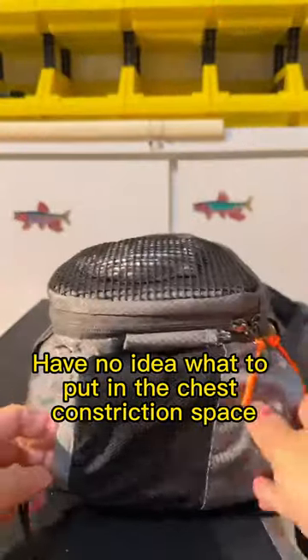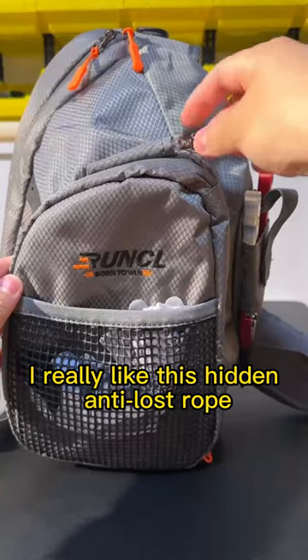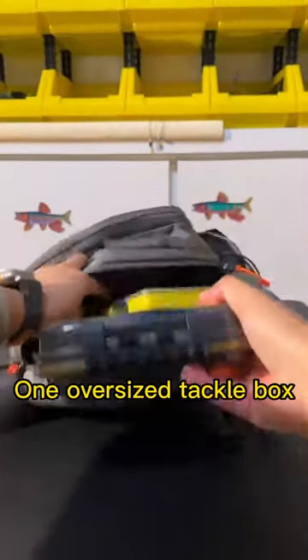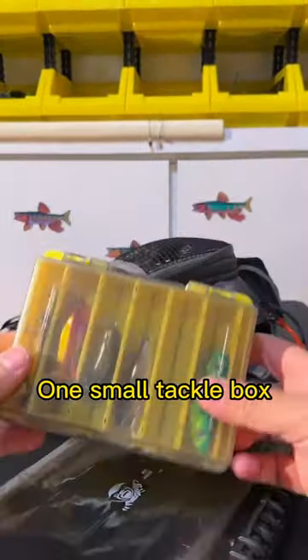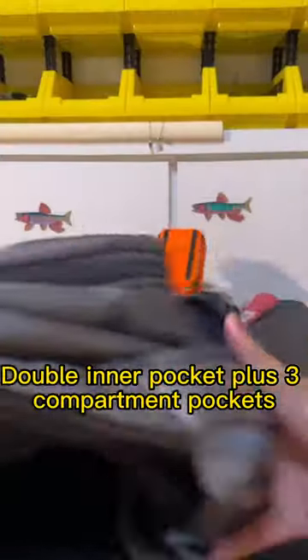If you have no idea what to put in the chest constriction space, just put a tackle box in there. I really like this hidden anti-locked rope — there is also one below. The bag includes one oversized tackle box, one small tackle box, and one accessory box, plus double inner pockets and 3 compartment pockets.